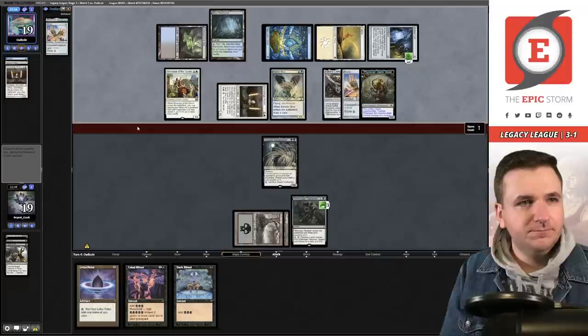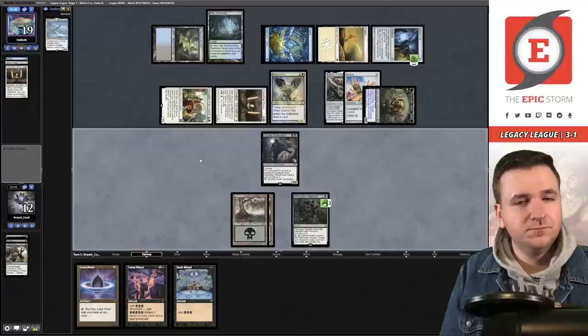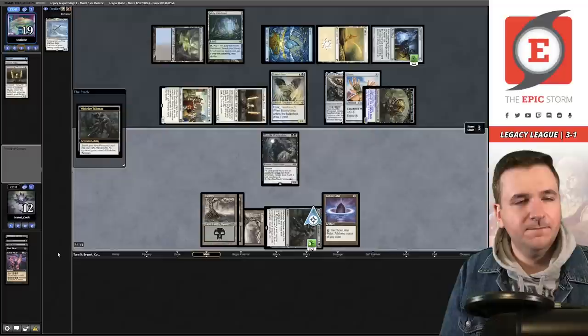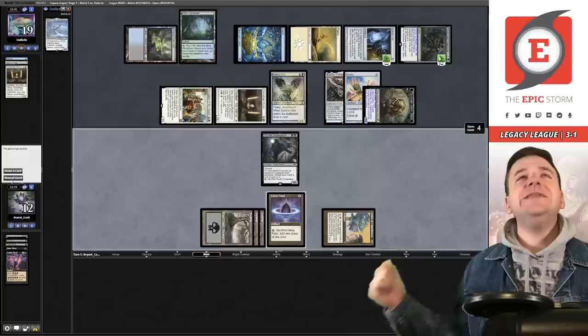Two unknowns — no blocks, I'll take seven, down to twelve life. Draw — I think I just have to go for it here. Dark Ritual, Cabal Ritual, Lotus Petal — activate the Wishclaw Talisman. Grab Helm of Obedience. You wanted your deck milled — offering to do it for you. And they concede! Yes! We did it — one game away from a 4-1. Let's get this!